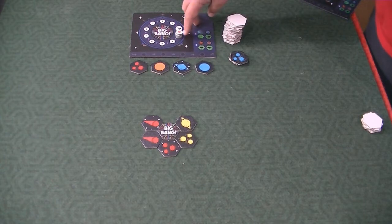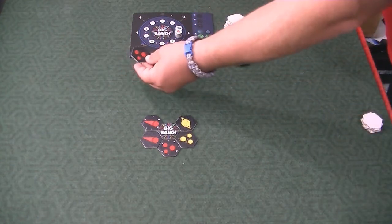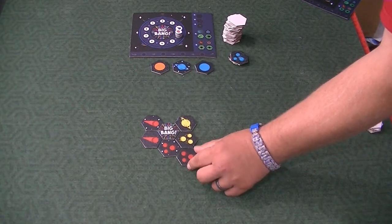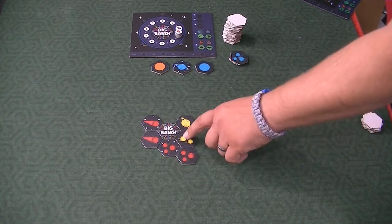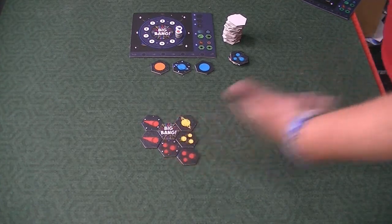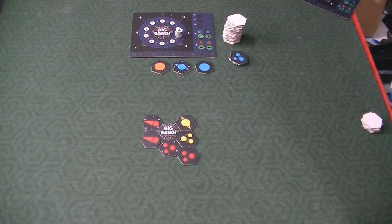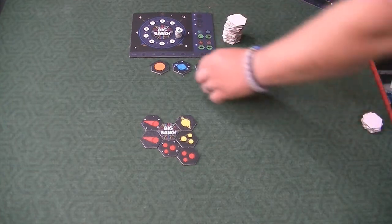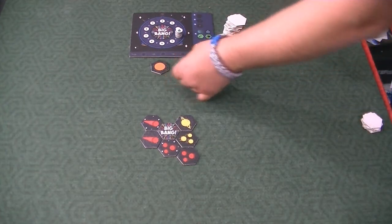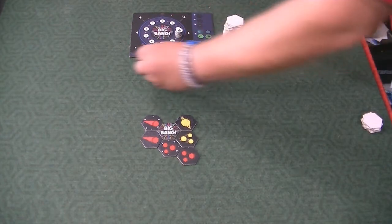Here's a cool thing — notice how these are all stacked up. If green were to go and place something that had a blank background, which is a completely valid move because it matches up with the asteroids and with red, green would go on top of the stack. The stack is important in this game because whoever is on top of the stack gets to go next. So green would get two turns in a row.